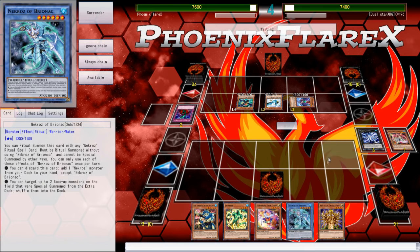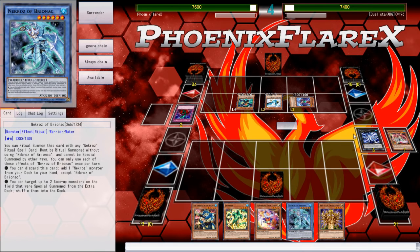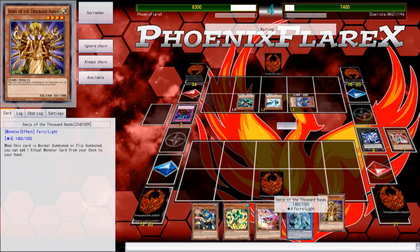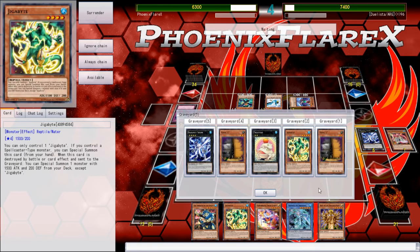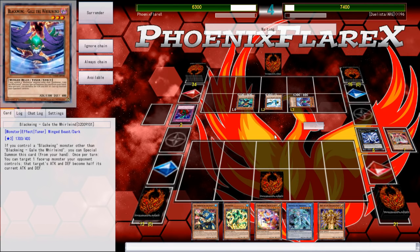I could go Briennec into Valk, Senju into Colossalist into Mirror. The Gigabyte will be able to summon itself, I'll be able to tribute Exa and get a search for Catastor. He kind of really has to do something with these or else he's just not going to stand a chance in the game. This is a level 6, so his options are like Red Wyvern or Coral Dragon.